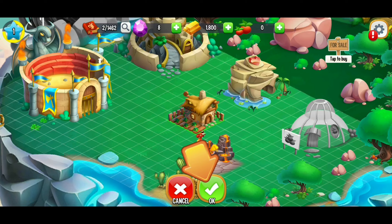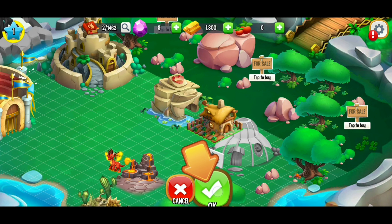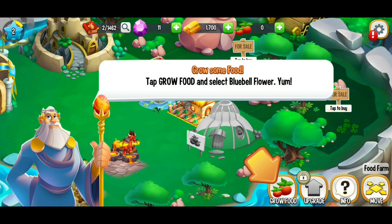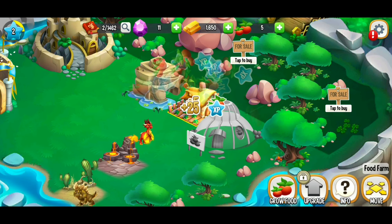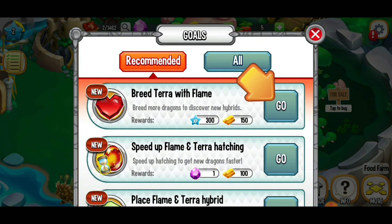We're going to get our first food farm and place it right there. We're already on level two! We're going to grow some food — this option is only 30 seconds, it won't take that long. It looks like we just completed a first quest on our goals list in the top left corner.